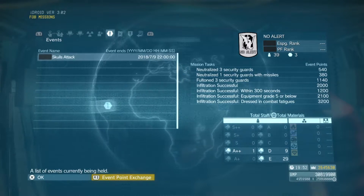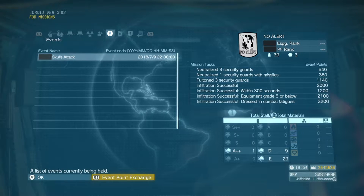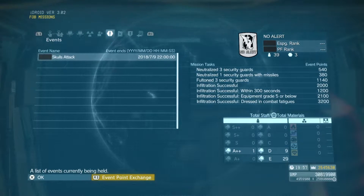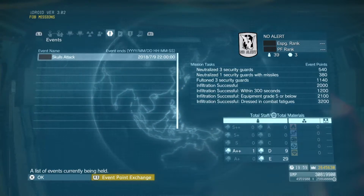Mission tasks are as follows: neutralize three security guards, neutralize one security guard with missiles, Fulton three security guards, infiltrate successfully, infiltrate within 300 seconds or 5 minutes, infiltrate with equipment grade 5 or below, and infiltrate dressed in combat fatigues.